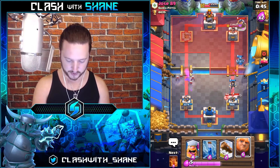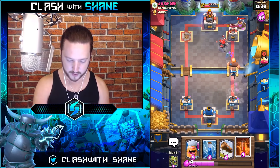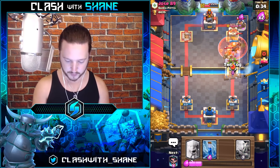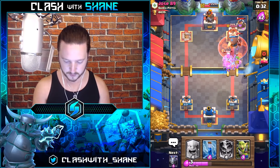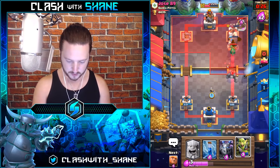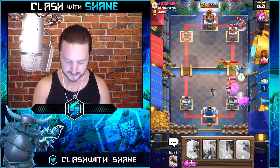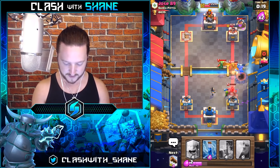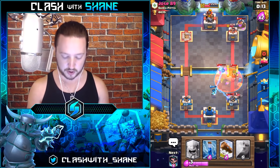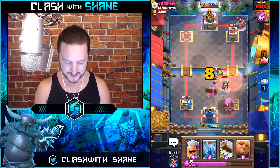Electro Wizard kill it. Get a Giant up in front. Poison this Night Witch — where's your Goblin Gang coming from? Log it back, kill the Night Witch, Poison finish it off, kill the Bats. Goblin Gang over here with Mega Minion for that Baby Dragon. He's using the deck we featured yesterday — the Golem Night Witch mirror deck that we did a video on recently. Pretty funny.